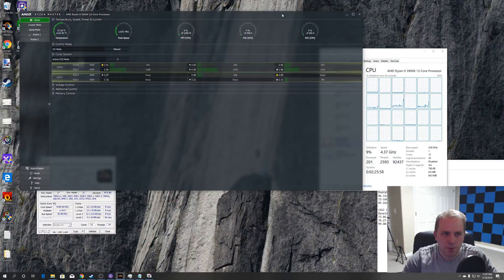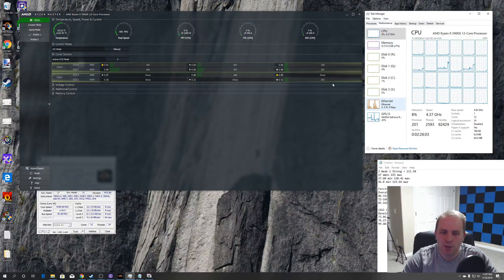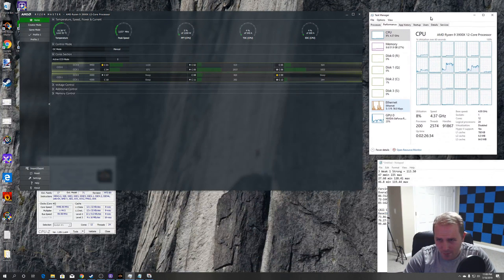We've proven a point that Windows does not know how to prioritize a core complex that has higher frequencies than one that does not. By forcing applications to run on certain cores you can make things run faster — we went from 113 frames per second average to 173 frames per second. However, this is slightly misleading.